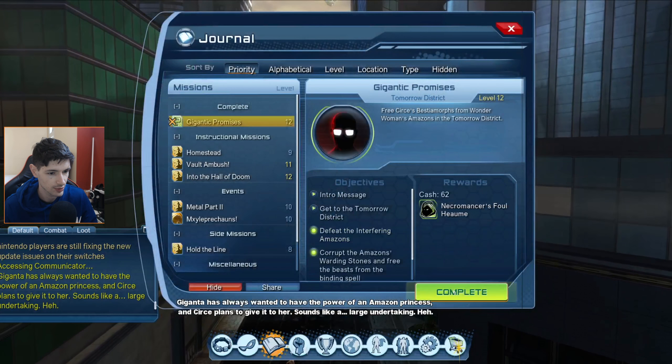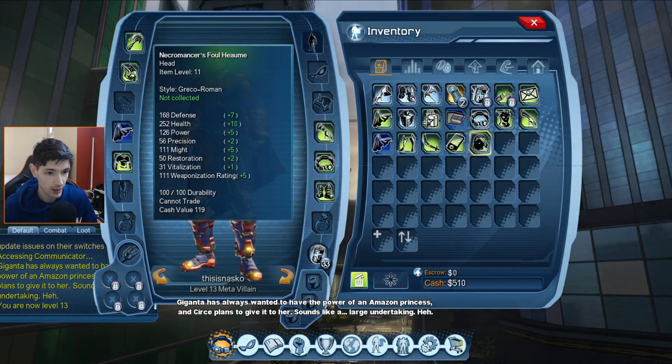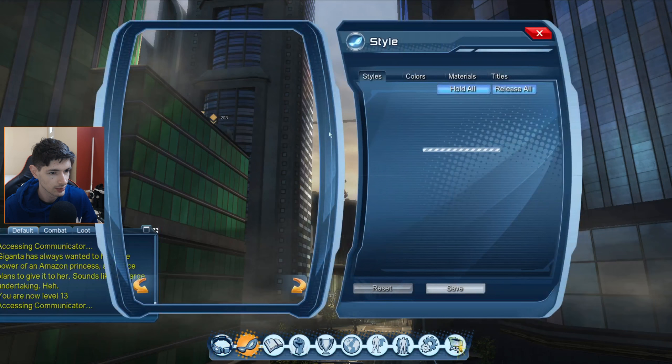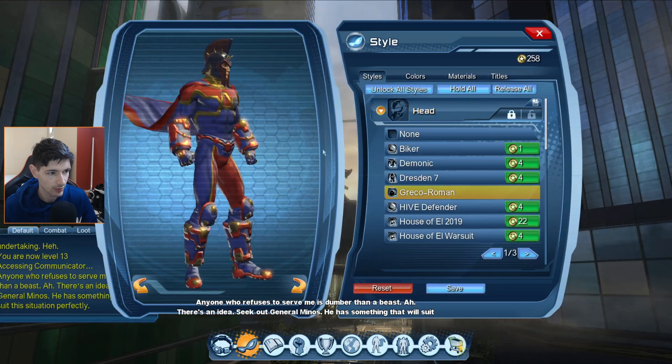Press J, access journal, complete the quest. Got a level up and we got a new head item — I think that's a hood. Let's see. Oh no, never mind.